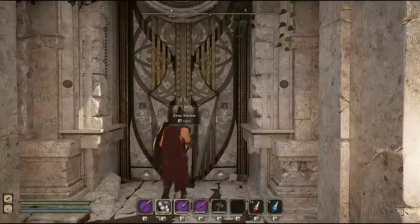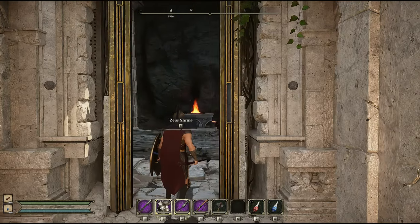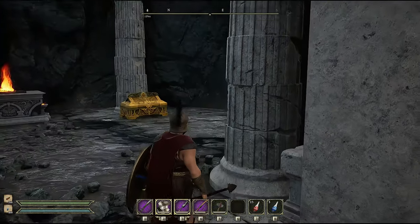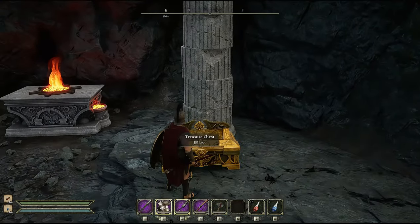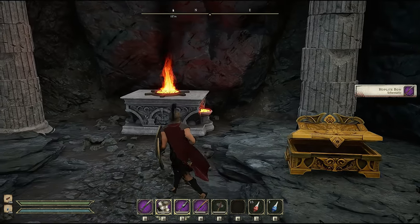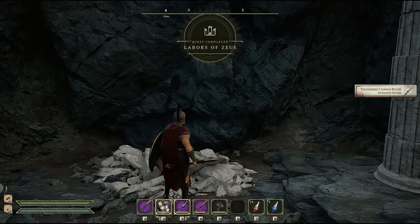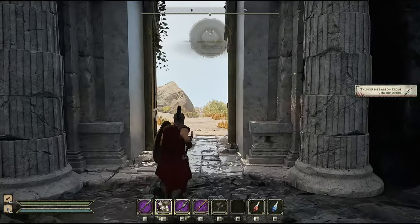Once you've killed the gorgon and guards, enter the shrine. You'll find a chest on the right and a shrine in the middle. In Zeus's temple you will get the recipe for the hoplite bow and 50 gold, and once you defile the altar you will also get the thunderbolt arrow recipe — Zeus's thunderbolt.